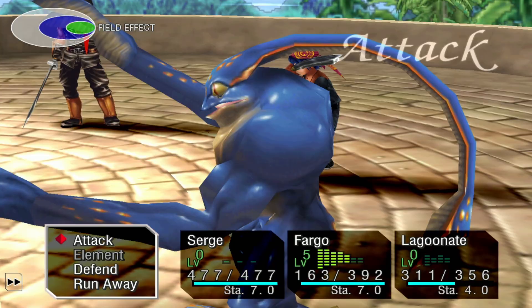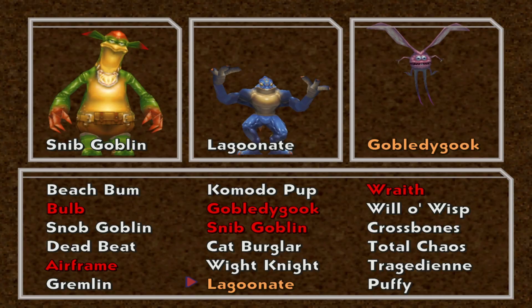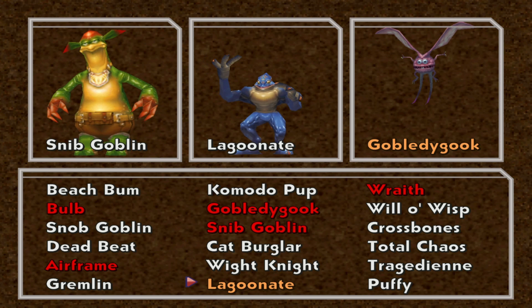For the second round, you can beat the entire group with Lagoonate. The best default allies for him are probably Snibgoblin for curing, and your third party member does not really matter.